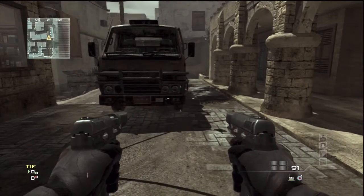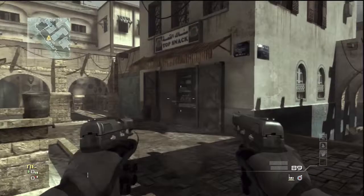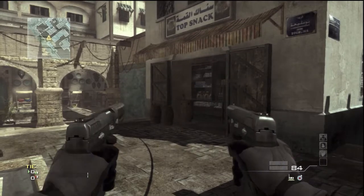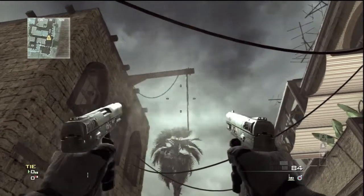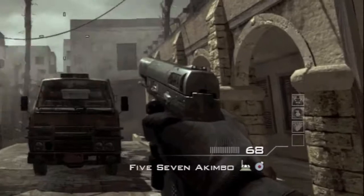I'm using scavenger on this class, so it's not really going to reload fast, but I'll zoom in so you can see the reload at the end. It's just instant — I'm shooting a whole mag out and it's an instant reload. I'm using scavenger, as I said before.